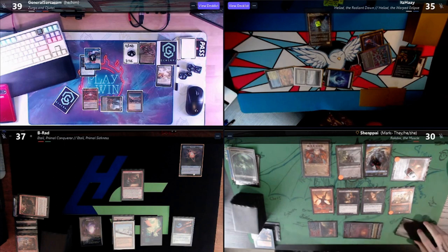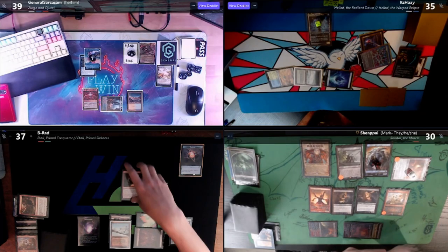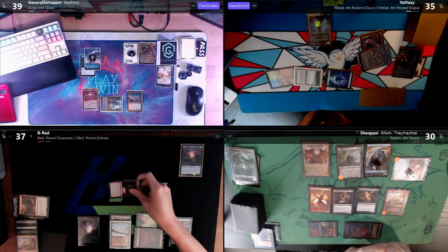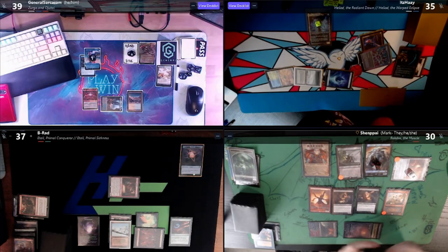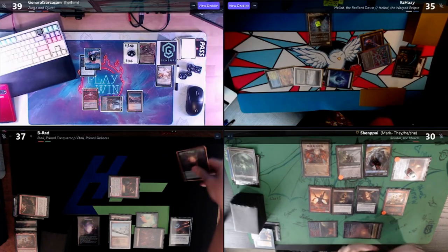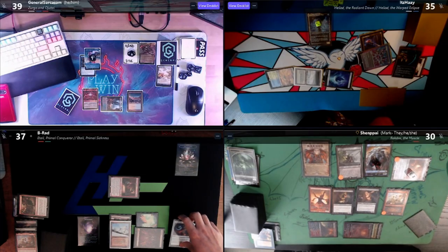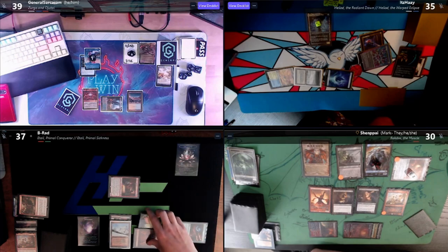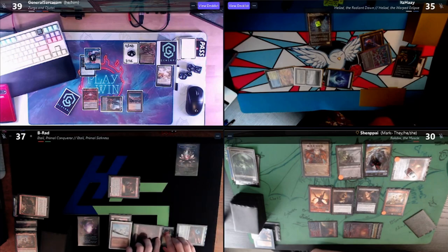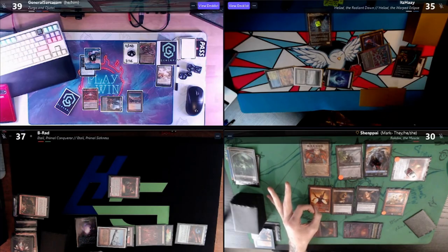Take one to cast Ragavan. I'll just pass with that. These guys will remain in exile. I'll draw, play a Mountain as my land for turn, tap one, tap my Goblin Engineer to return the Jeweled Lotus. I have to sacrifice another artifact — sure. One, two, three, five, six, seven mana — I will attempt to cast Etali.